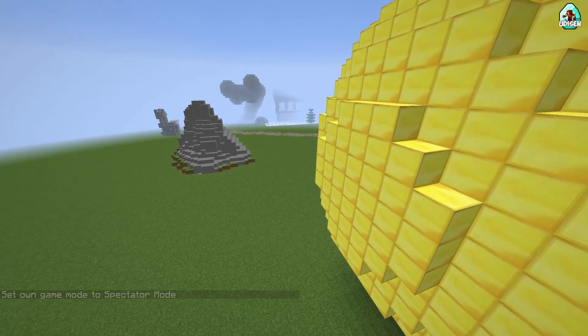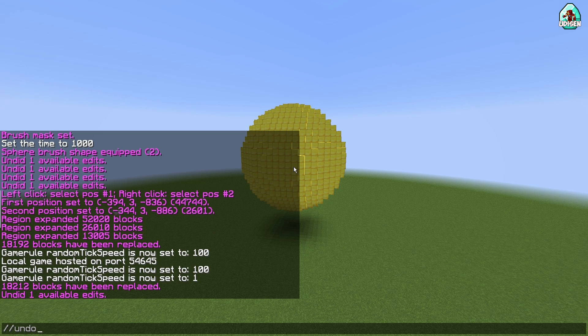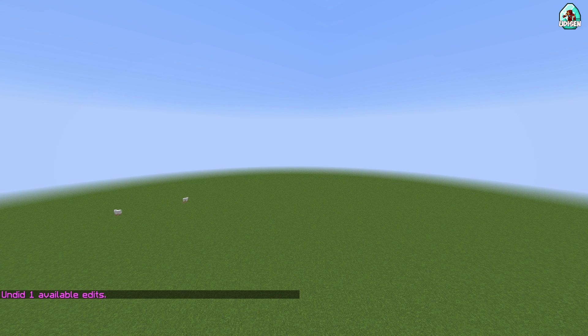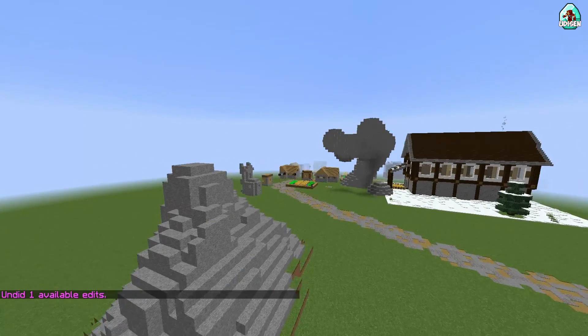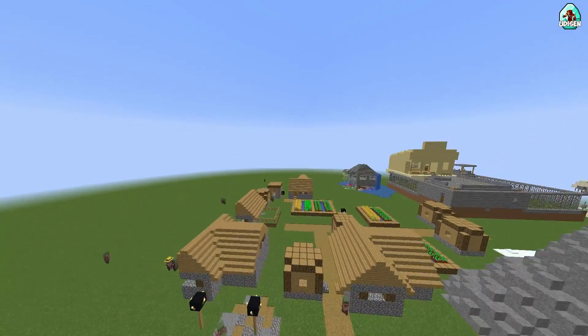If you don't like your sphere, no big deal. Use the command //undo and it will deactivate the latest action and the latest command. Easy.